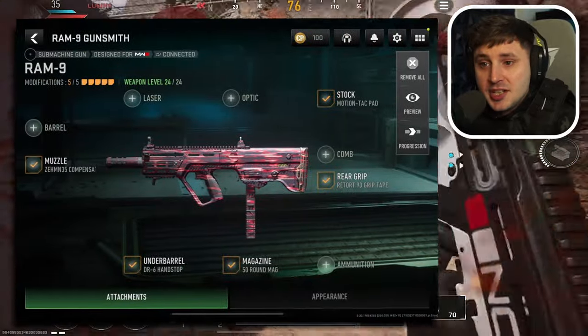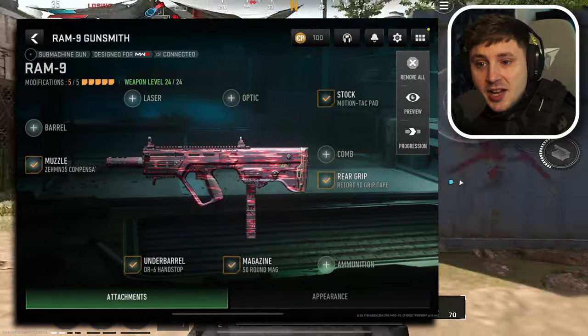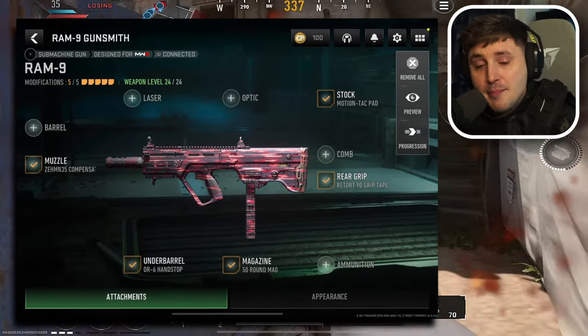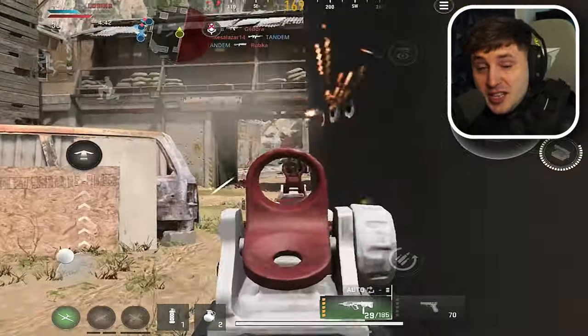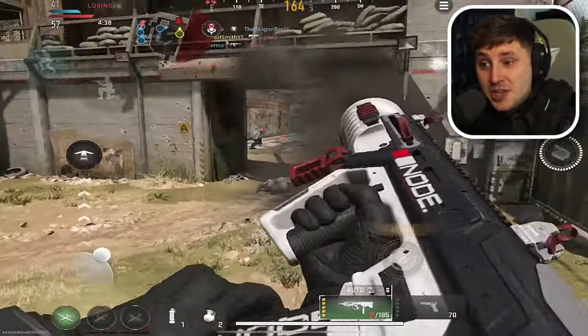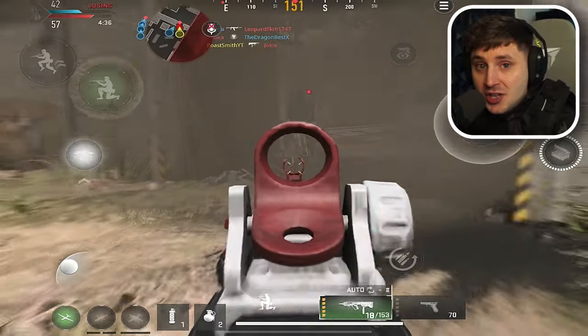For the muzzle we've got the Zayman 35, the DR6 Hand Stop, the 50-round mag, the Rhetoric 90 Grip Tape, and the Motion Tac Pad. If you give this setup a go, it feels filthy and is easily probably the best SMG in Warzone Mobile right now, even compared to the HRM9.